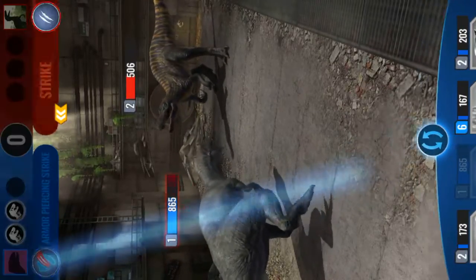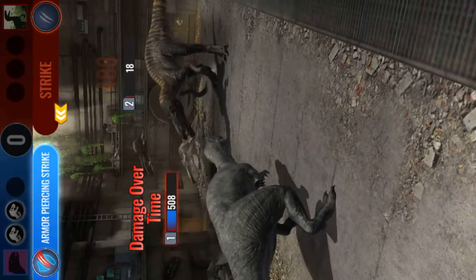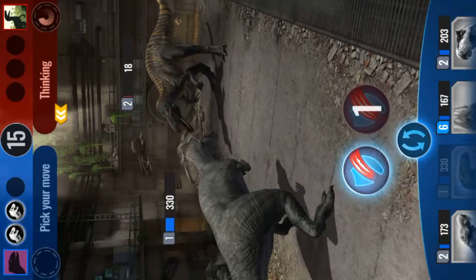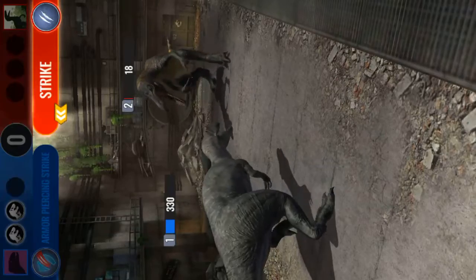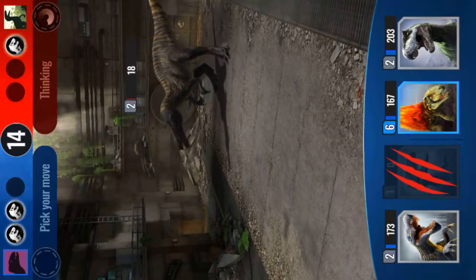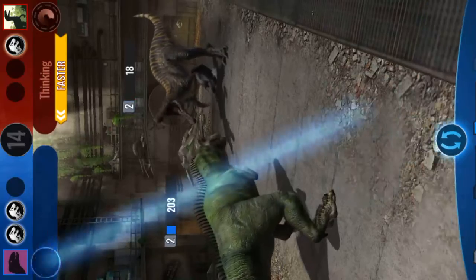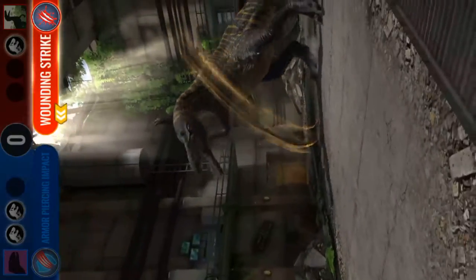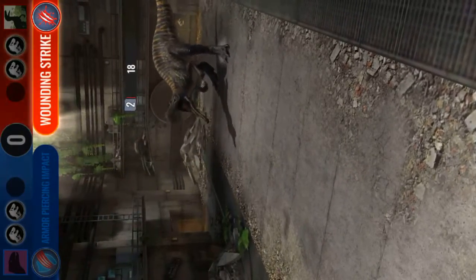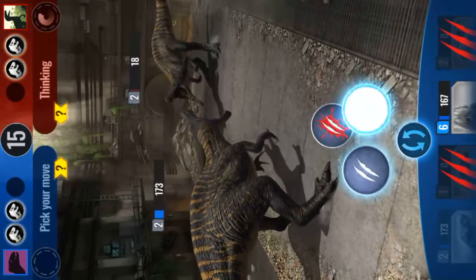Alright, let's go - Allosaurus, do some work! 18 health left - is he gonna switch? I'm actually dead - that's not good. Tarbosaurus, you gotta finish this! He's faster though - I think I'm screwed. He's gonna finish off every single one of my guys because he's faster. I think this is my only chance - we should be at the same speed.